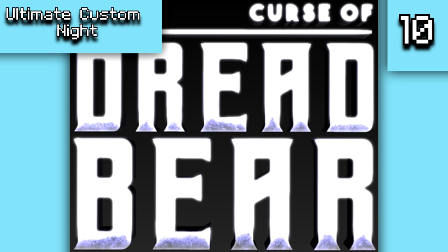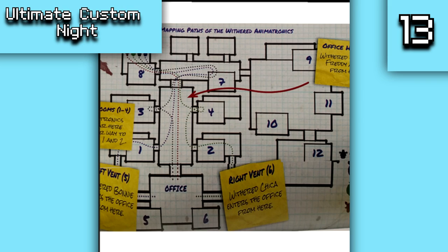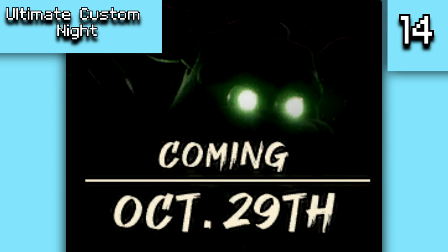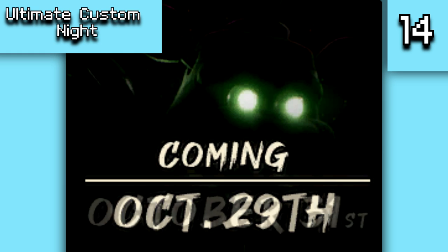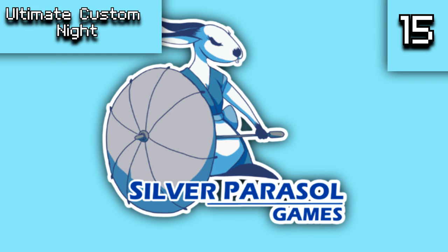For unused graphics: two unused textures apparently meant for Spring Bonnie, early cupcake textures, a Freddy Files picture of the FNAF 2 map from the official guidebook used as a reference when designing the map. There are also coming soon icons used when the Curse of Dreadbear DLC first released before the rest of the levels were brought in, but they ended up not being used. There is also a Silver Parasol Games logo — the in-universe game studio — which appeared in earlier versions on the title screen but was removed in an update to avoid confusion.